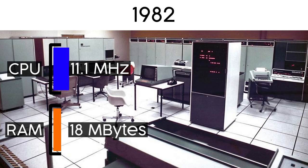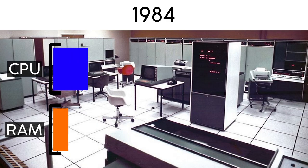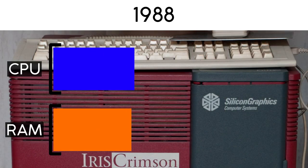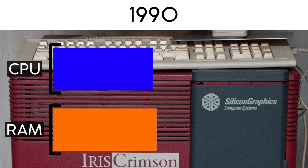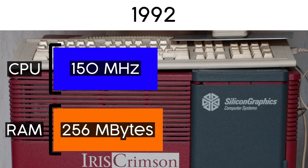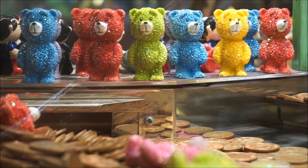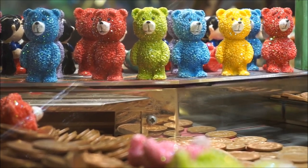In the decade that followed, CPU speed and RAM capacity had grown rapidly. What had required a room-sized mainframe to render could now be done almost in real time on desk-side workstations made by companies like Silicon Graphics. It wasn't long before companies at the cutting edge of consumer entertainment wanted to give people a taste of the future.